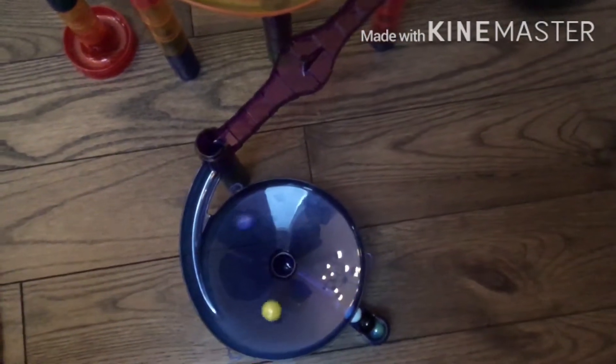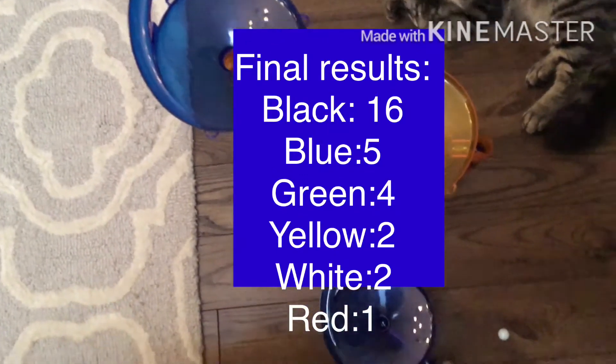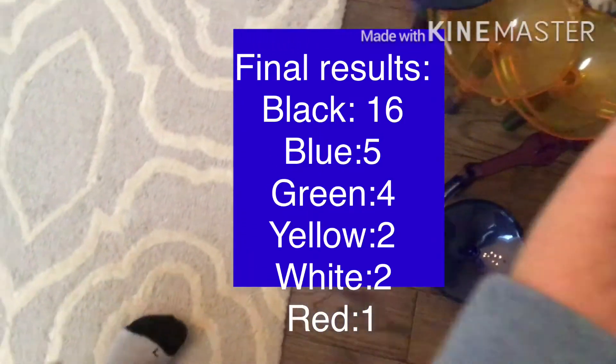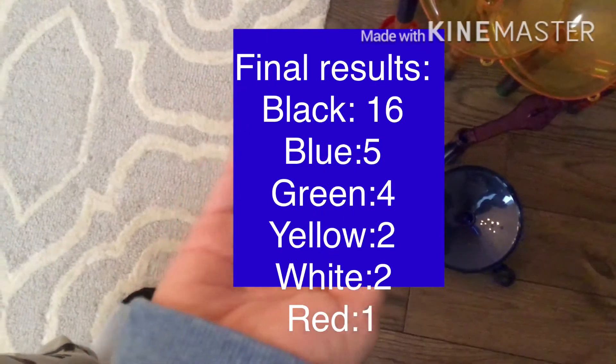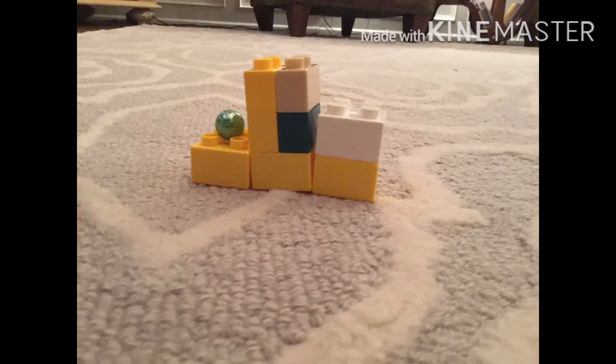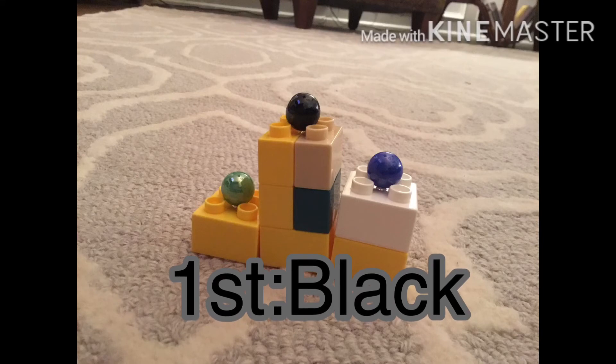That was an amazing play and blue is going to get last. See how this shakes up — blue still keeps second. Yellow can get two but yellow is going to fall back. It's going to be black at 16, blue at 5, green at 4, yellow at 2, white at 2, and red at 1. Black wins by 11 points — that's how much he was leading by last round and that's how much he'll win by. Third goes to green, second goes to blue, and first — your Among Us Marble Race champion — is black! Please remember to like and subscribe.